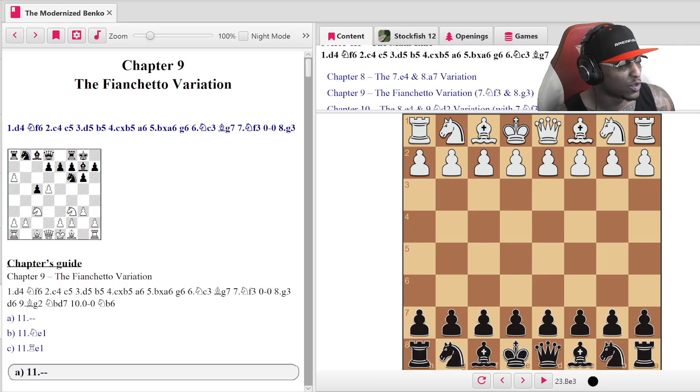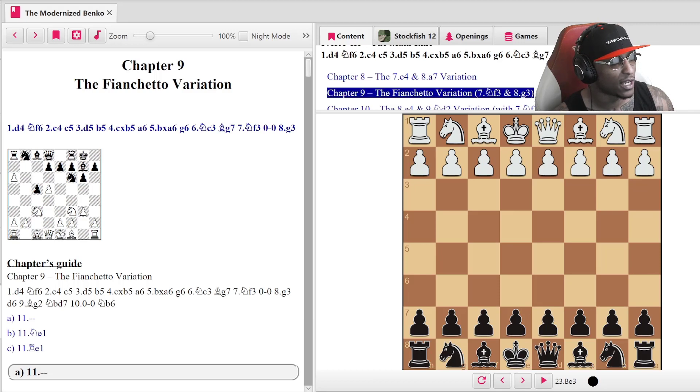We put this on YouTube, so we're looking at the Fianchetto Shadow variation first — why? Because this one is played the absolute most. You want to learn from a variation that's actually played a lot. We're going to do five videos; we're not going to cover all of it because that would be giving the whole book away for free. We are going to get you up and running today and look at the Fianchetto Shadow variation, which is played very often in the Benko Gambit.